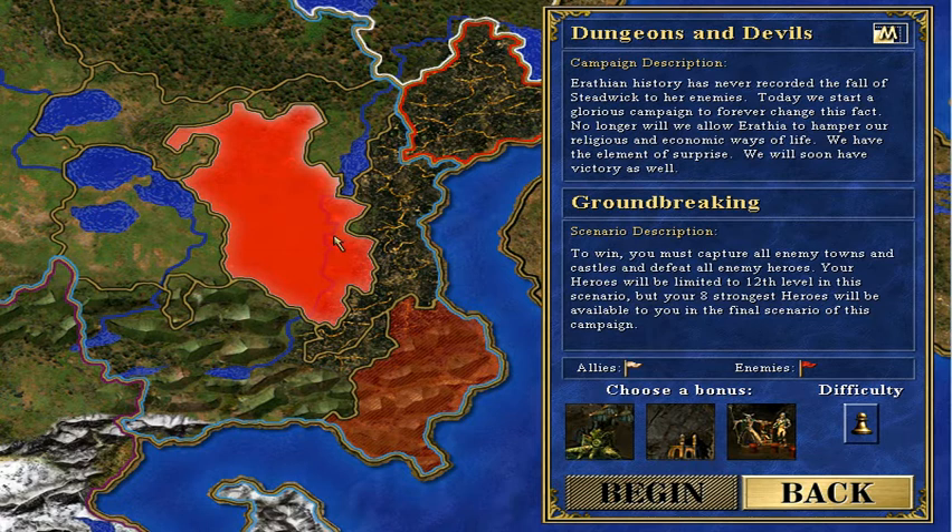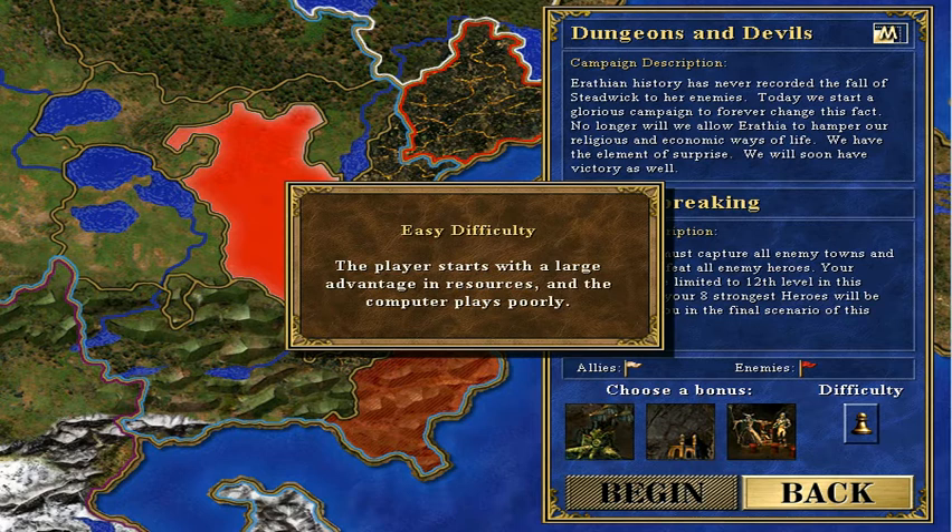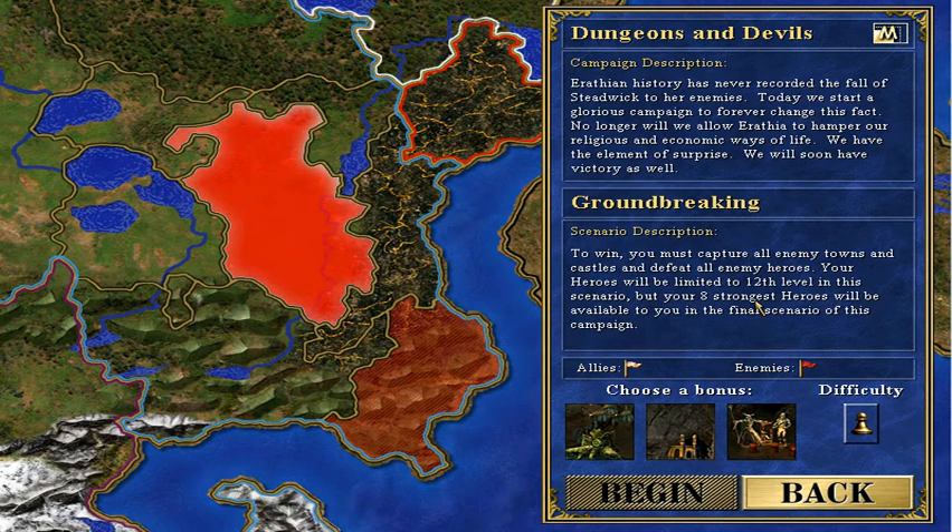For the dungeon map. Fairly standard - you just have to capture all enemy towns and kill all enemy heroes. We have 8 strongest heroes to advance with level capped at 12. And it's an easy difficulty again, shouldn't be too much of a video. We see that sometimes a game can mess you up, like in the last video.